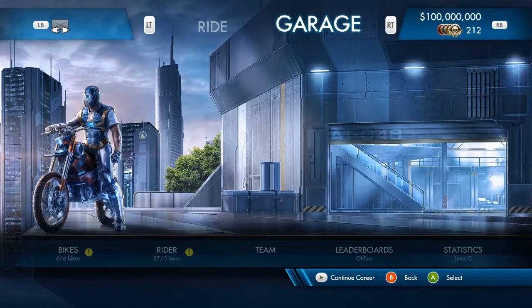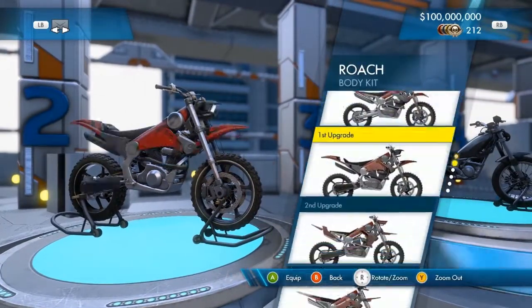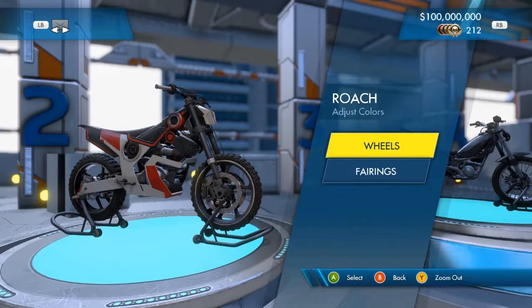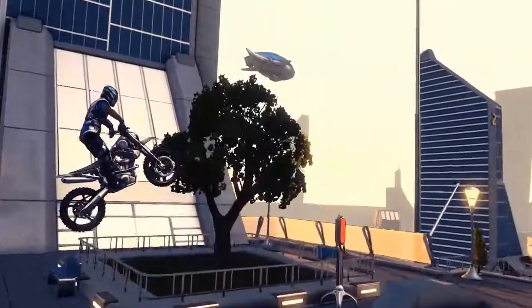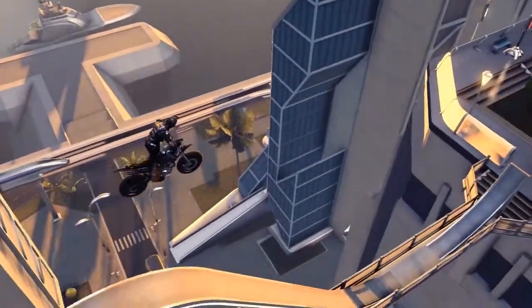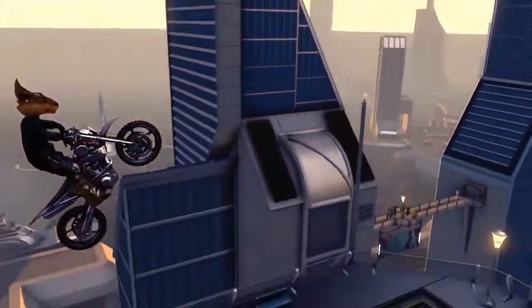Before we leave the garage, let's also have a look at the bike options. As with the rider outfits, each of these customization options unlock throughout the game. Once selected, you can also change the color of your bike and your wheels. The best thing about these customization options is that you can mix and match them to create the look that you want. And remember, when your friends watch your replays, they can see your gear, so make sure you look good.